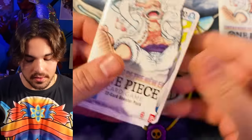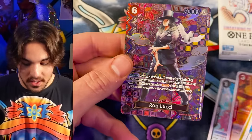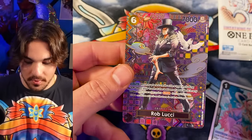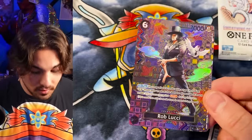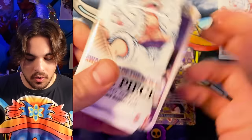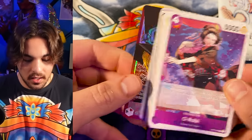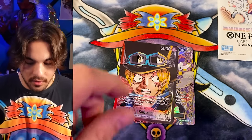That Zoro — I think the Zoro is pretty strong, also the purple Zoro. Lucci SP, all right, this is our first SP. I'm assuming there's two per case, so this is the first one — very very good looking card. Oh here's an altar leader Betty Sabo, yeah, definitely one I wanted to pull — very hype.